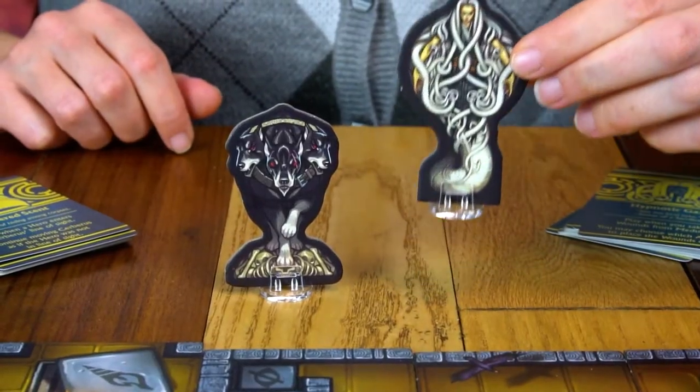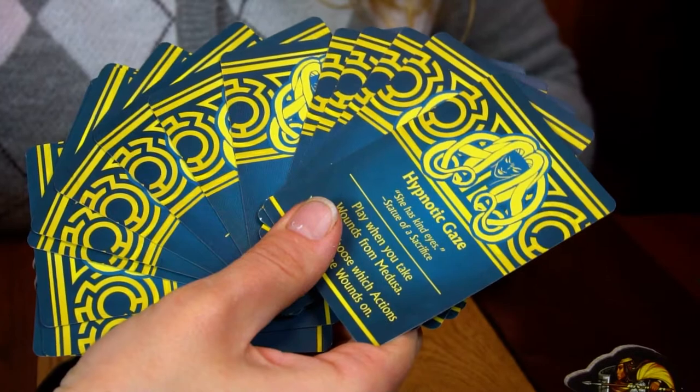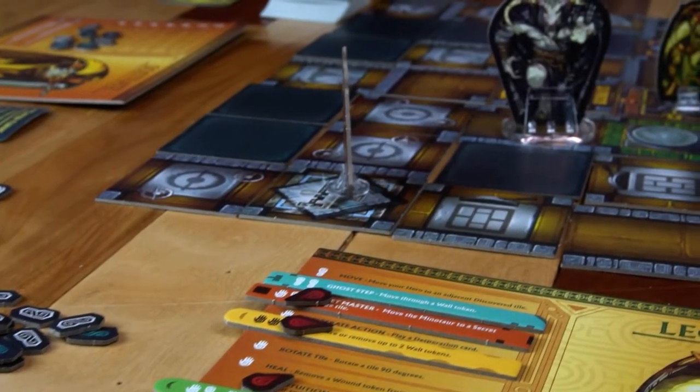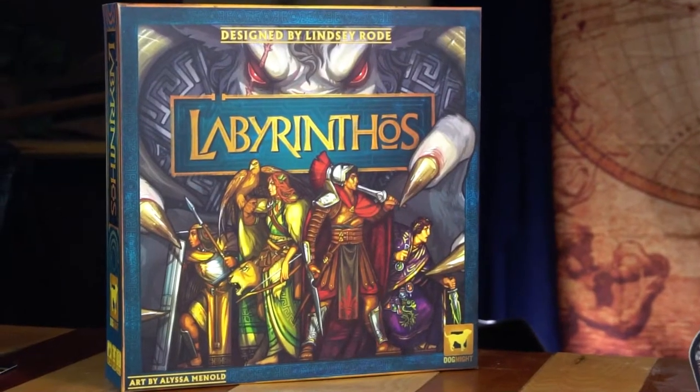Every copy of Labyrinthos also comes with two bonus monsters: the devilish Medusa and the terrible Cerebus. When playing with these alternative monsters, use them in place of the minotaur, and each one comes with a set of unique desperation cards that can be shuffled into the desperation deck when using that monster. I hope you've enjoyed learning to play Labyrinthos. Remember you can ask additional questions on the BoardGameGeek page or on the Dogma Games Discord channel. Good luck with that minotaur!